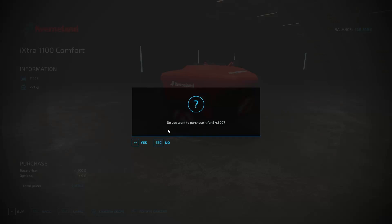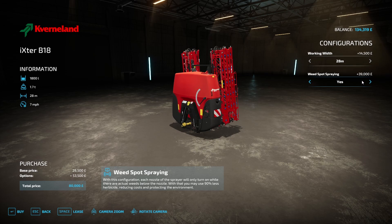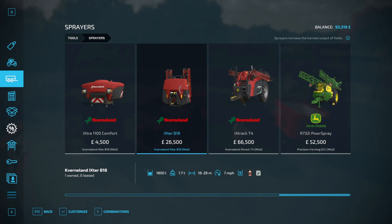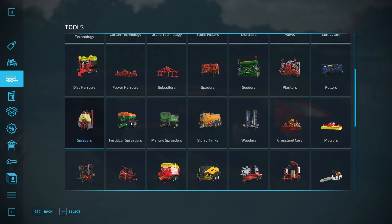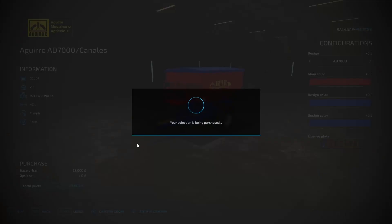Yeah, let's buy both of these. I think we've got to make sure we get the bigger boom arm, which does make it more expensive but it'll be worth it. Weed spot spread I'm not bothered about - it adds about 40,000 on which is a bit mental. And you get a little bit of boost for your precision farming but we're not too fussed about that. I think we'll go with this setup. And while we are here should we just look at spreaders as well - we'll have a one-stop shop. Let's go with the bright and brightly coloured one. Let's get that as well.